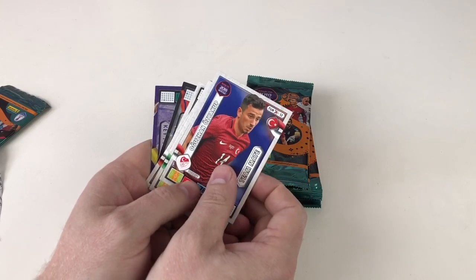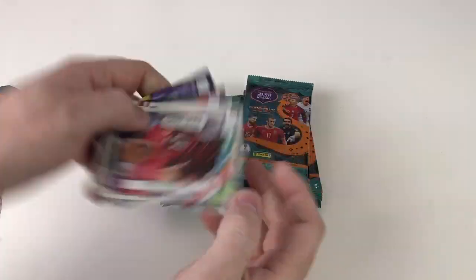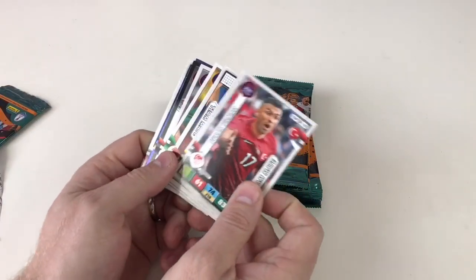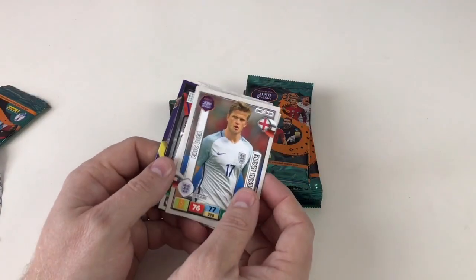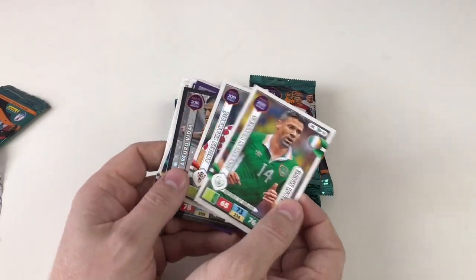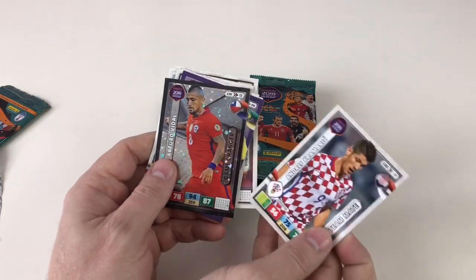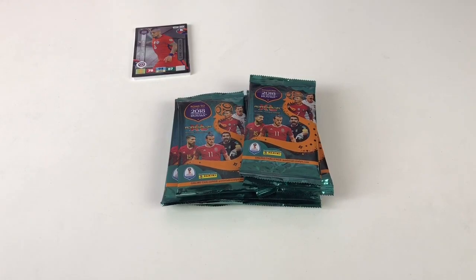Then we've got Augusto, Ozan Yakup, Giovanni Dos Santos, Burak Yilmaz, Alisson, Eric Dier, and Jonathan Walters — yes, we saw him at the start! So that was quite a good pack; we got a couple of special cards in there. Excellent first pack!